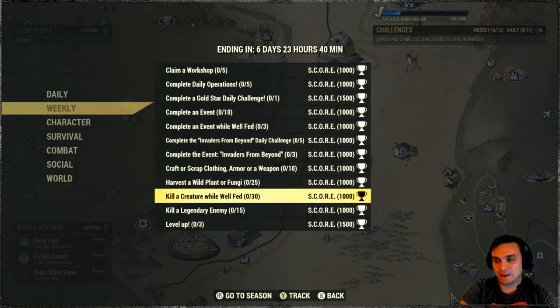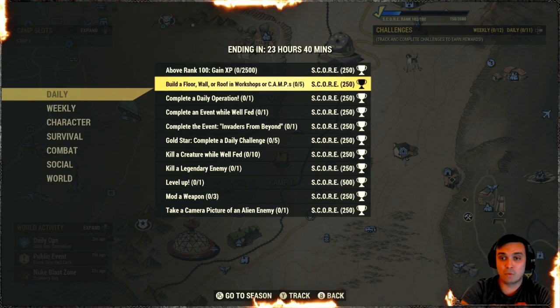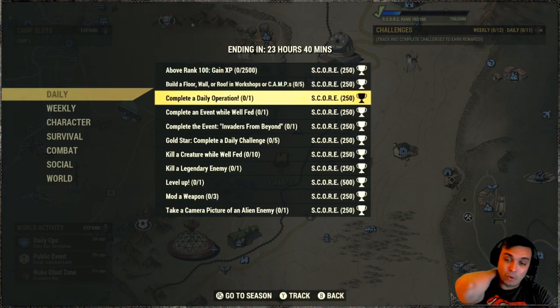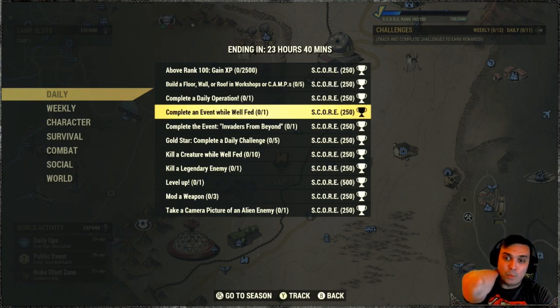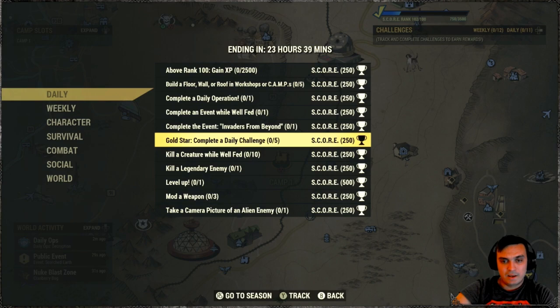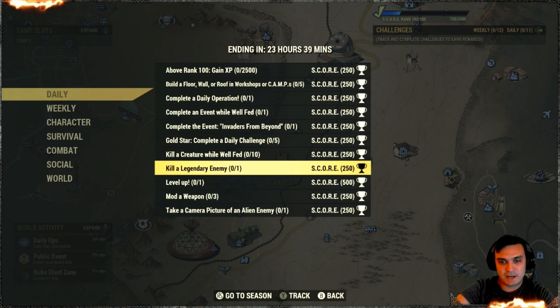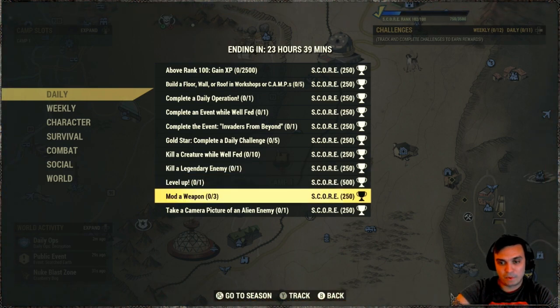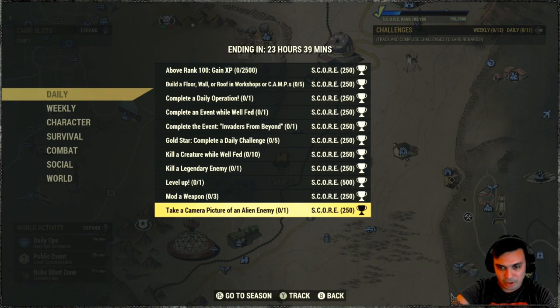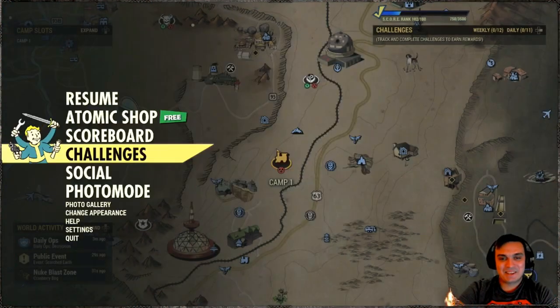For the dailies: build floor, wall, roof, or decors at a workshop or camp; complete a daily operation; complete one while well fed; complete an event — Invaders from Beyond; do five dailies; kill a creature while well fed ten times; kill a legendary enemy; level up; mod a weapon three times; and take a camera picture of an alien enemy. Those sound fun!